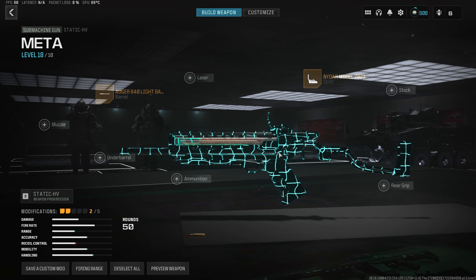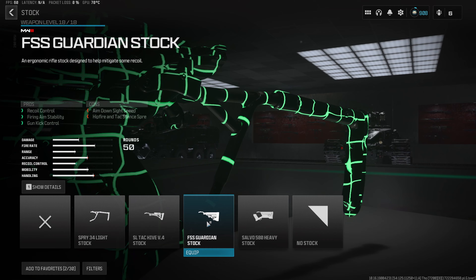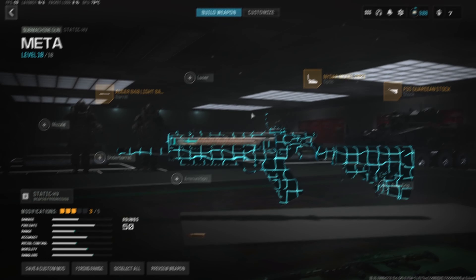Next up, we do wanna throw on something that's gonna increase our recoil control, so we do wanna throw on the FSS Guardian stock, which is gonna do exactly that. It gives us a 10% decrease to every single recoil control stat, making this one of the easiest SMGs to use in the entire game right now.